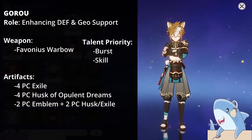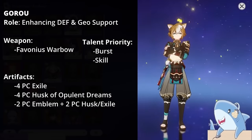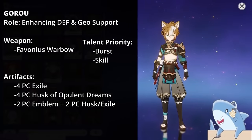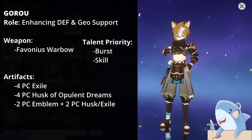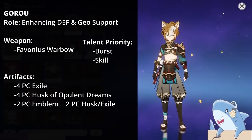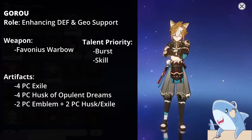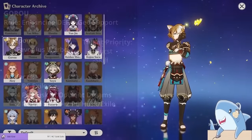Goro. Goro enhances Geo characters that scale off Defense, like Itto, Gorou himself, and Noelle. You can build him on the 4-piece Husk of Opulent Dreams, but it's actually better to run him on the 4-piece Exile, which helps regenerate energy for your team whenever Goro uses his Elemental Burst. His personal damage isn't great, so build him with a lot of Energy Recharge, give him the Favonius Warbow, and focus on leveling his Elemental Skill and Burst — they just need to be high enough to give bonuses to those Defense Scaling Geo characters.